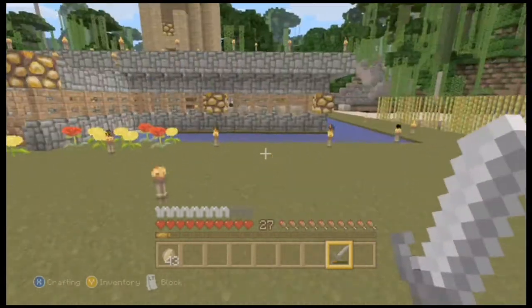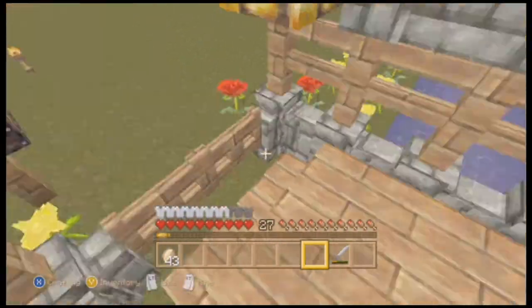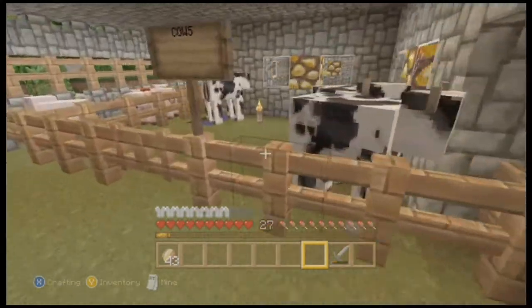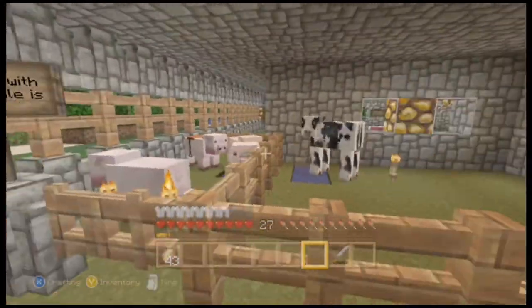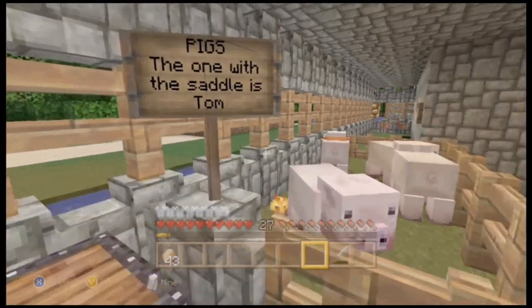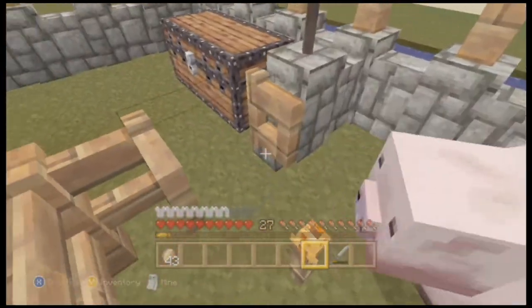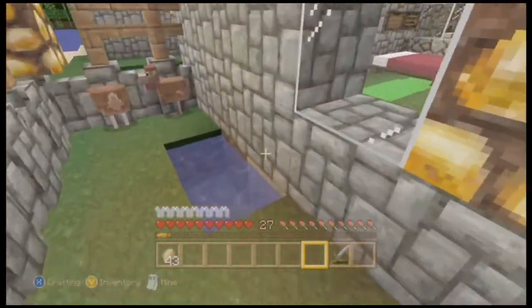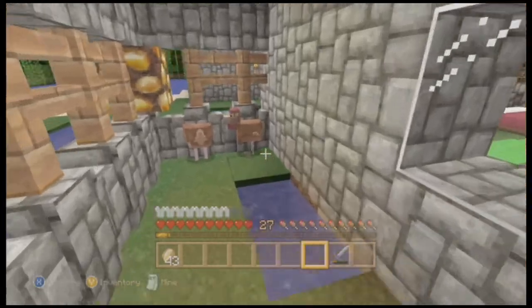There's a little garden here and our sugar cane, and a little farmer over there. As you first walk in you've got a gate going over the moat. Over here we have cows and pigs — you can see the signs say 'cows' and 'pigs'. The one with the saddle is Tom — there's Tom over there. We have Ship the Sheep too — oh, we lost Ship a while ago.